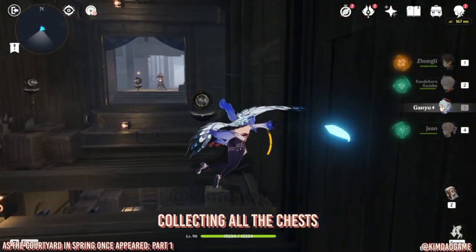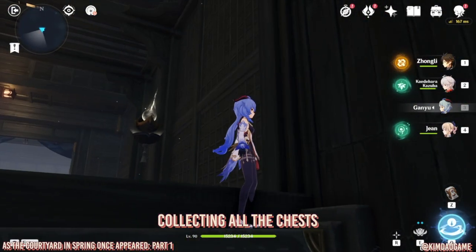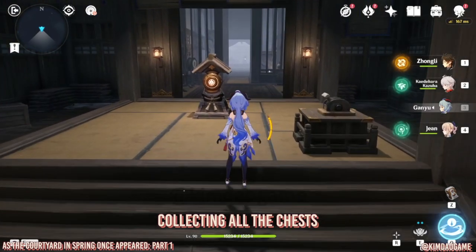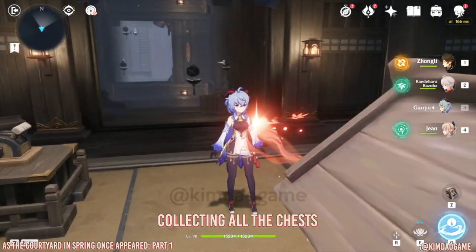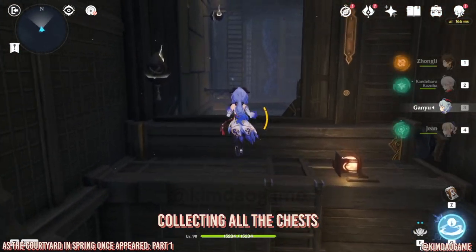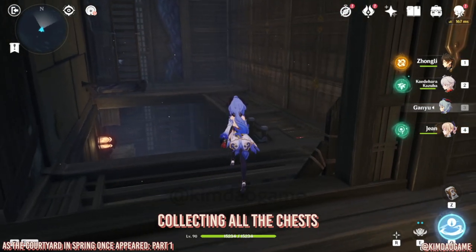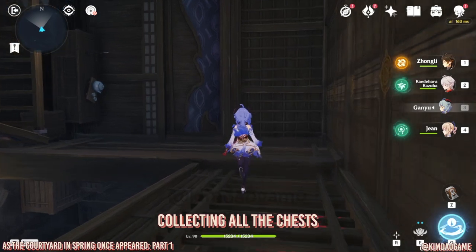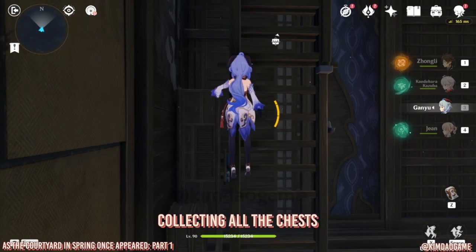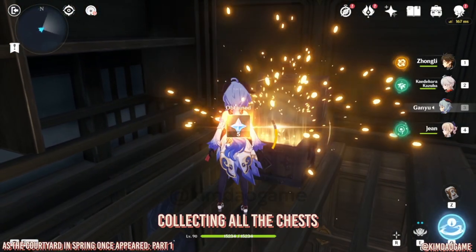Then we need to change one more — this one here. Change the elevation, I think you just have to change it once. Just check it and it's looking like it's gone up, and then we're gonna go back to the main one and then just fire, and then that should fire onto the chest which will unlock. So just go to the chest right now and you will see that the chest is unlocked so we can now grab that.